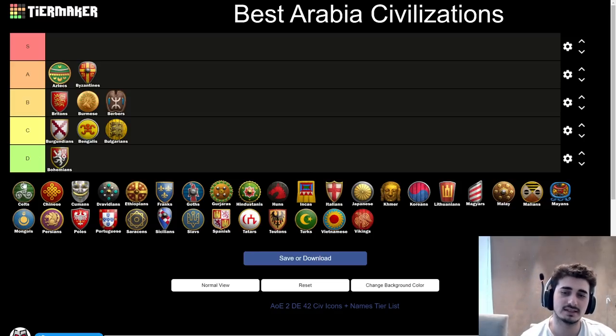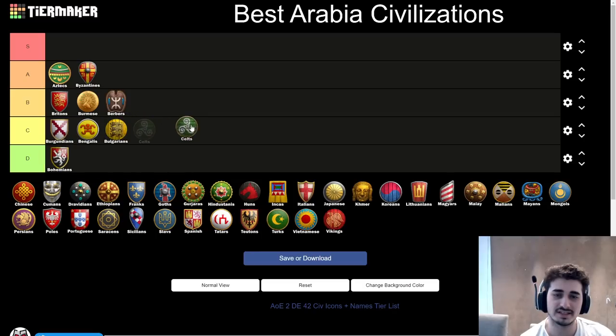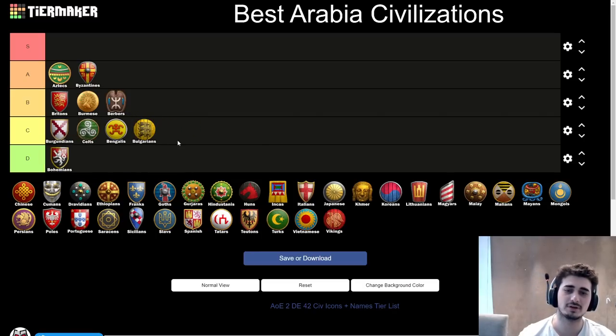Next up, the Celts — unfortunately probably another C tier civ, probably above Bengalis with a bit more potential. I don't really see Celts doing too much. The Woad Rush is figured out and easy to counter at this point, and usually you don't even have a good map to do the Woad Rush. Celts have very awkward transitions. The late game is great, the early game is solid, mid game is okay, but the transitions between those ages are not very effective and not easy to execute.